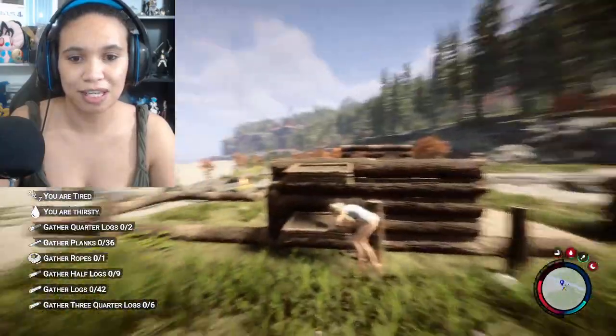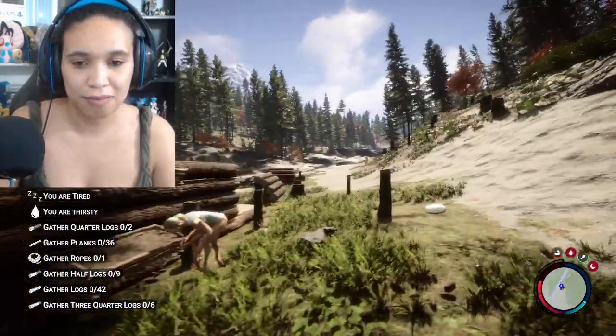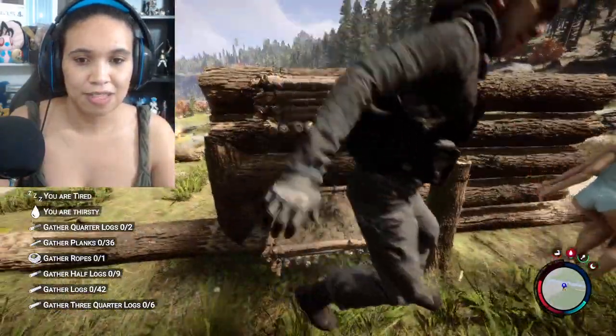Number two: give her somewhere safe to approach you. As you can see, there are no cannibals here, and anytime there was one I would kill it very quickly. Number three: give her something to eat.